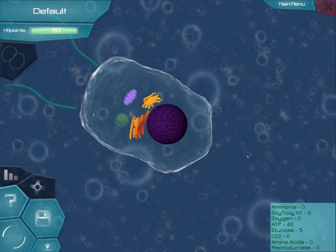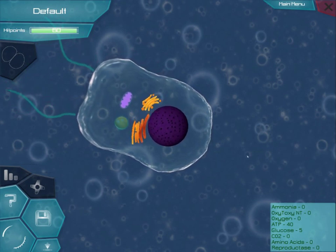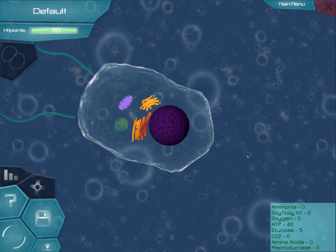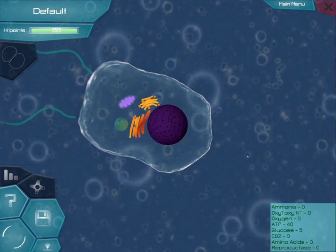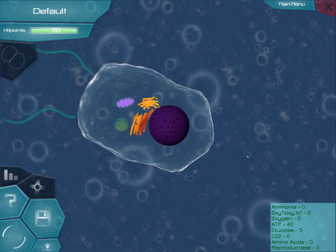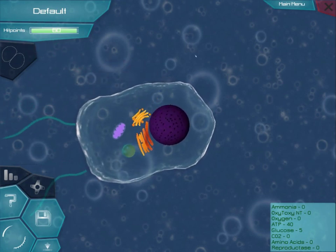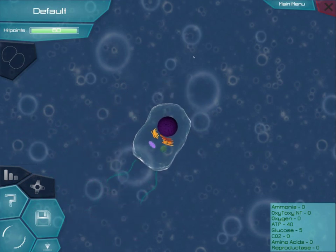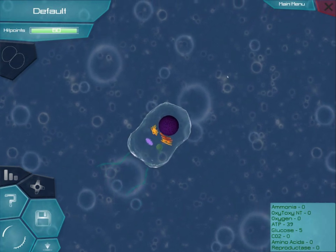To the left of that organelle is the purple mitochondria. The mitochondria is the powerhouse of the cell. It uses glucose and oxygen, which is also found in the environment, to create ATP, which is what the flagella — the two things behind you — use for movement. You can press the minus button or the scroll wheel to zoom out. That's usually how I play since you can see more.